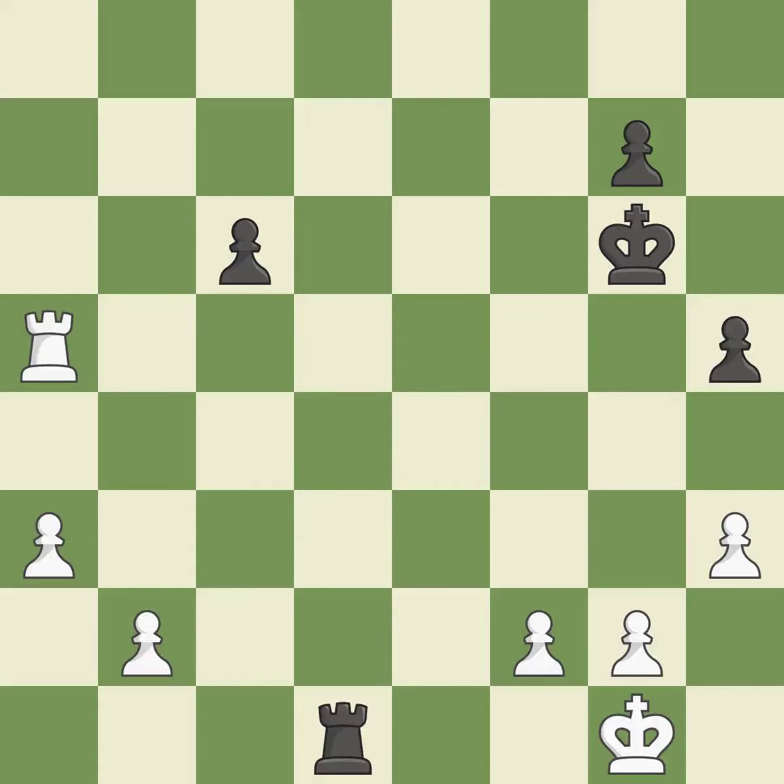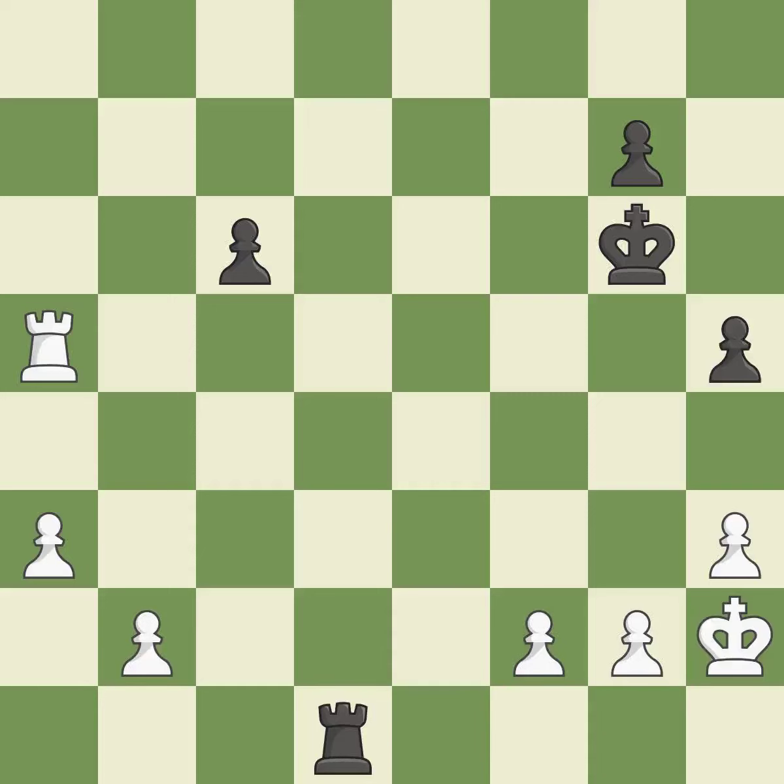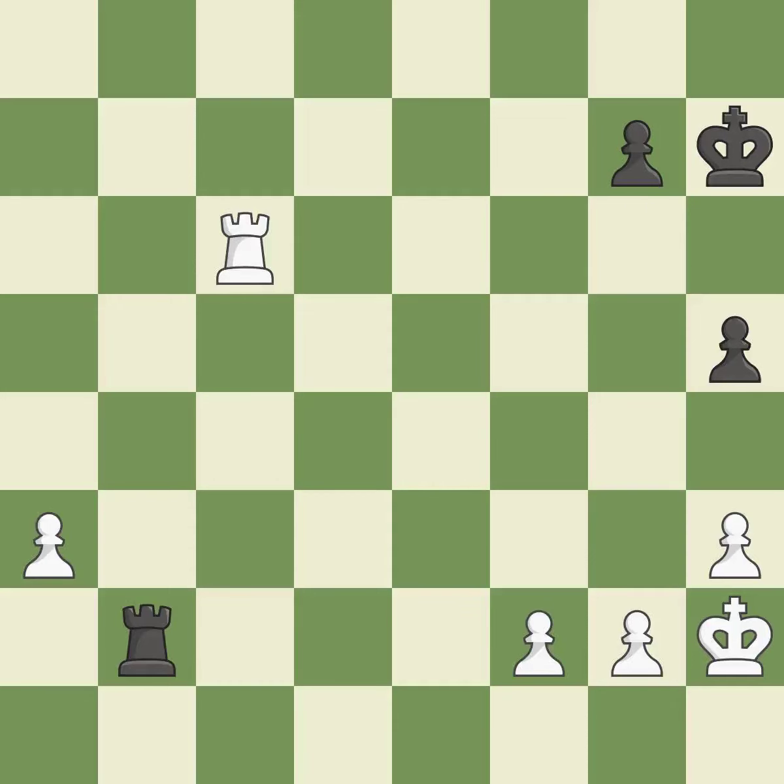This avoids the rook's check — it's compelled. That is a logical response. This misses an opportunity to move a piece to safety, and permits the opponent to create a passed pawn — an inaccuracy. This exchange is fair. The best choice. This avoids the rook's check. The pawn is now on a safer square. This positions the rook behind an enemy passed pawn, preventing it from pushing for promotion.